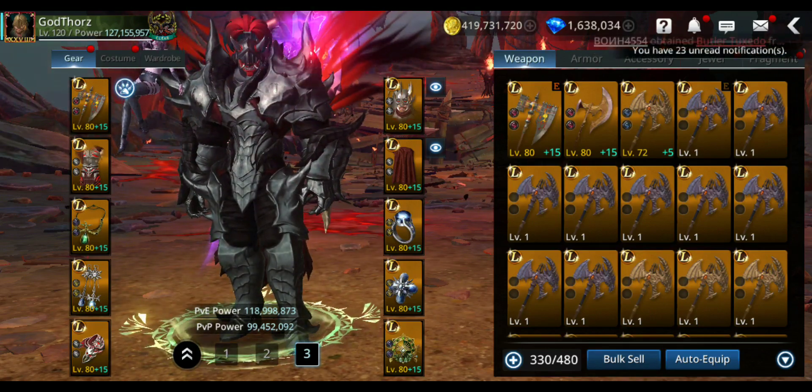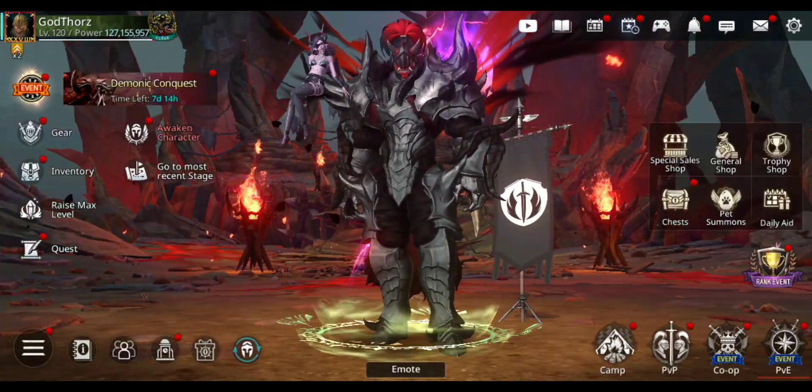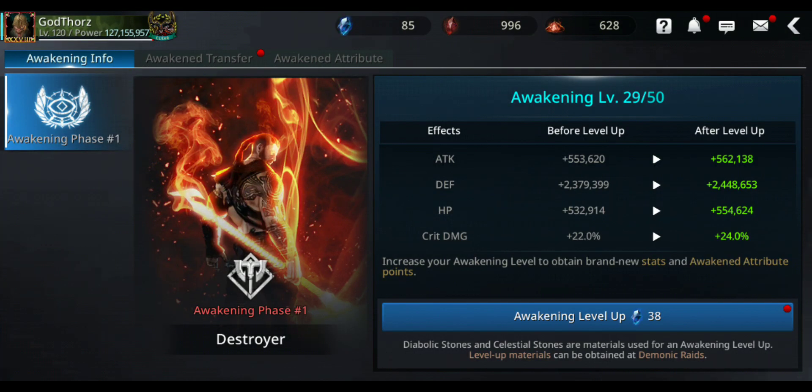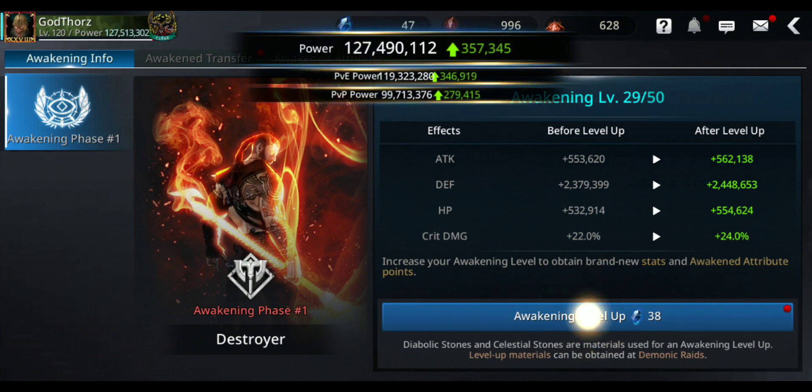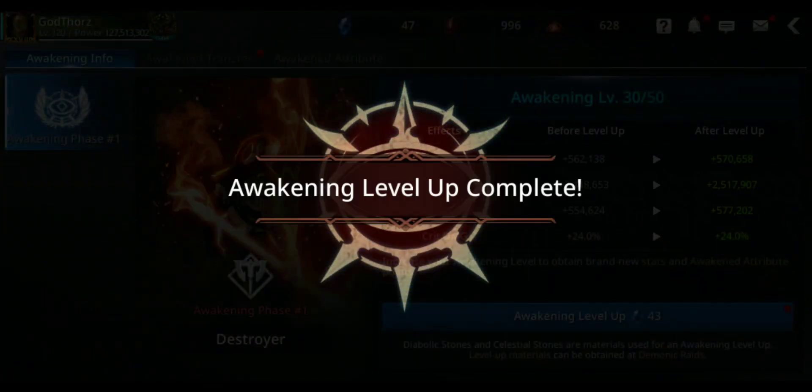Let's see what's next. Next, let's go and do some awakening and awakening transfer. Then I'm gonna try to get the best wings, then the best pet, and other stuff.